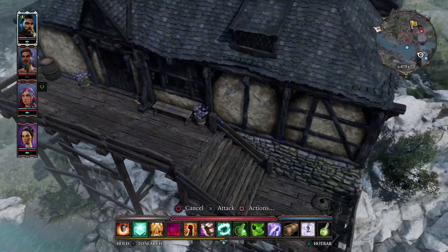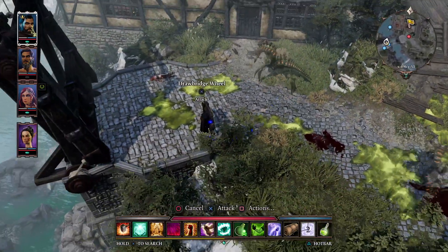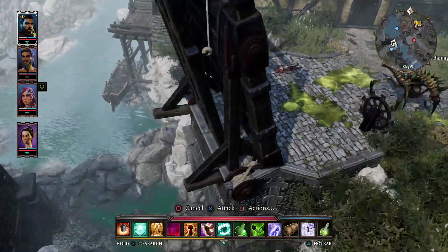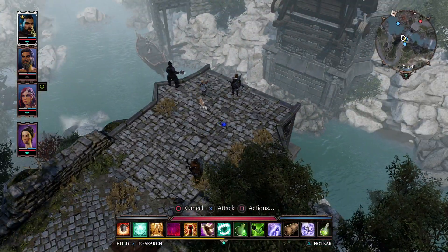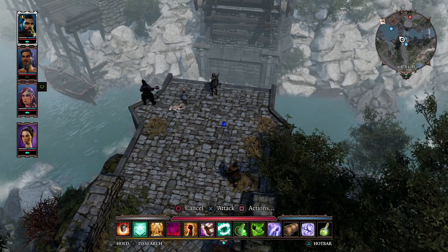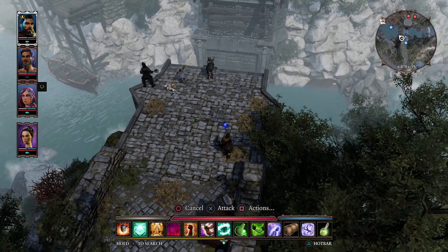It leads us to this house on the opposite side of the river, allowing us to not only access this area but also to drop the drawbridge down, which will help us get across at a later time. But now our character Sibyla is across the other side, so what we can now do is go back to our main character.